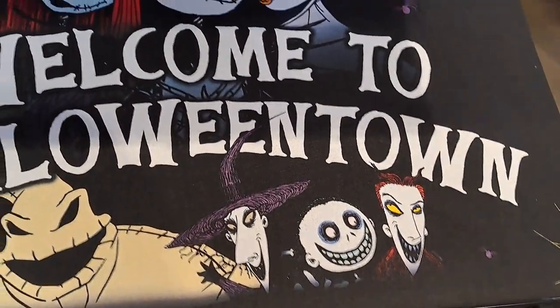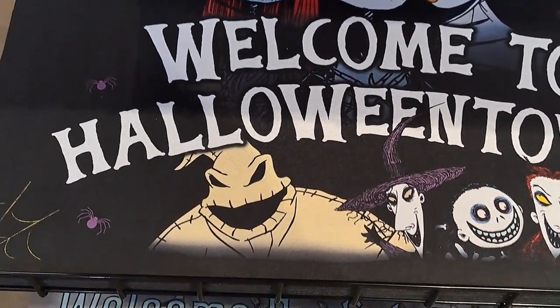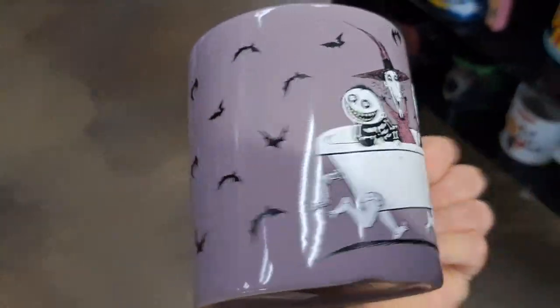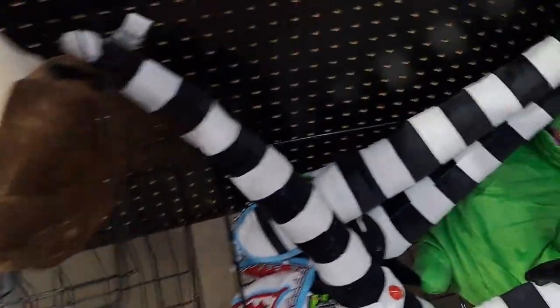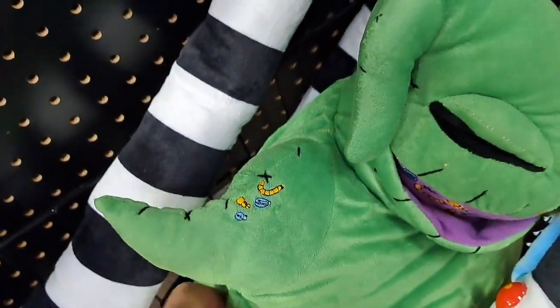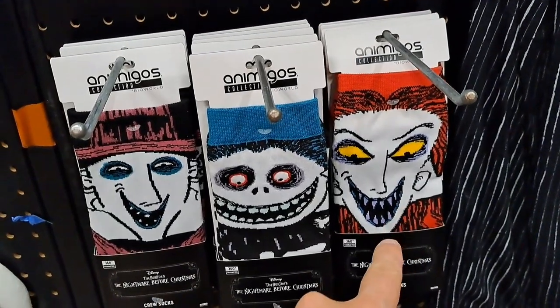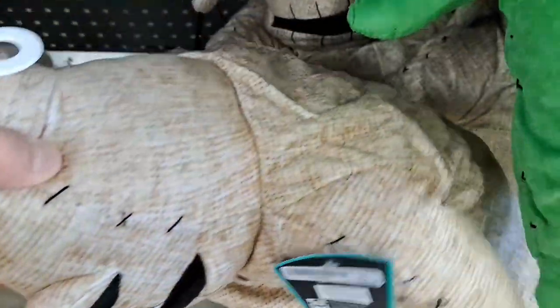Got a floor doormat here — Welcome to Halloween Town, pretty cool looking. Got another mug here with the trick-or-treaters on it — it's got like a pipe as the handle. Got this doll from Nightmare Before Christmas, a little plush. Also got an Oogie Boogie plush with the worms in his mouth — he's got the dice too. Got the different trick-or-treaters on the socks. Got the Oogie Boogie burlap sack looking stuffy. Man, that's a lot of Nightmare Before Christmas stuff.